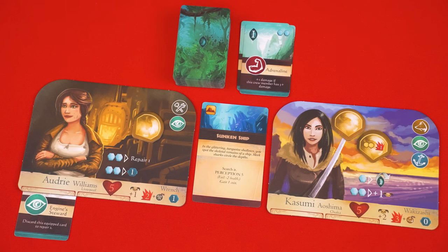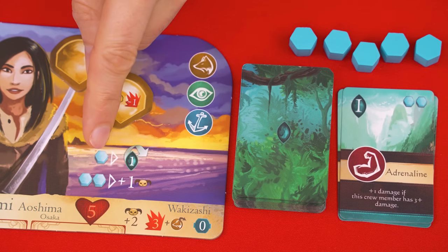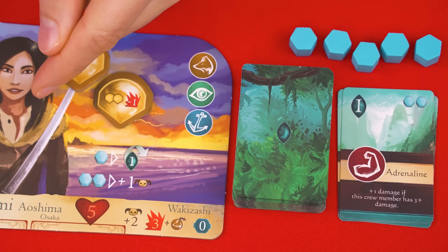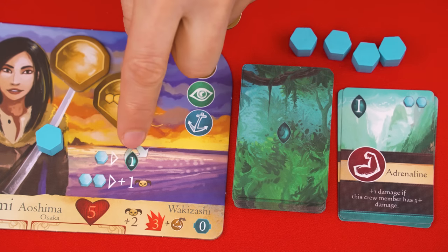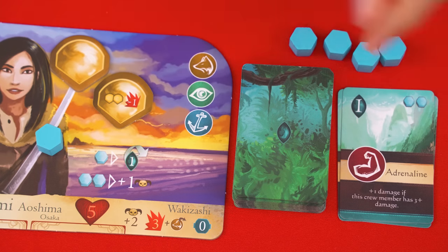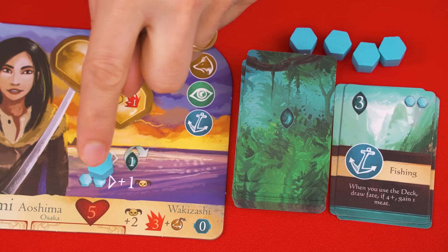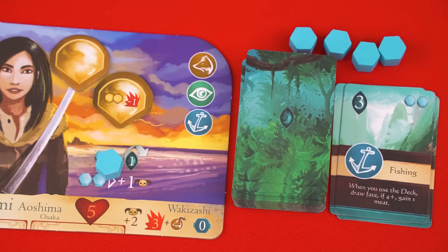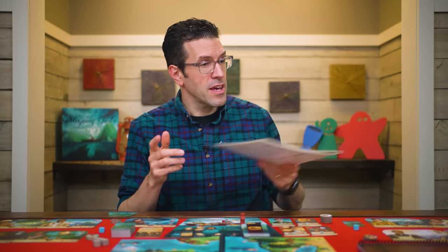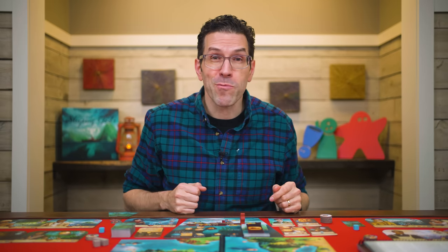Each crew member has two special abilities and if you spend the command tokens shown to the left of an ability you get to perform it. For example if a crew member's controlling player spends one command as shown, they may redraw a new fate card to replace the one drawn. Command spent for an ability is placed in this area on the crew member's board, and that crew member cannot perform any of its abilities until those spent command tokens have been removed. You can also perform crew abilities outside of challenges when their effects would apply, even during another player's turn.